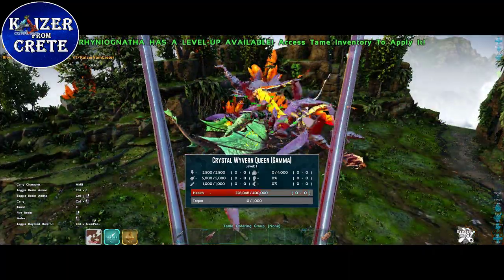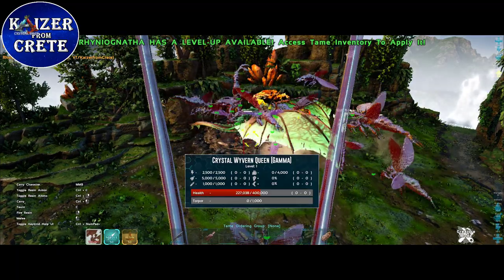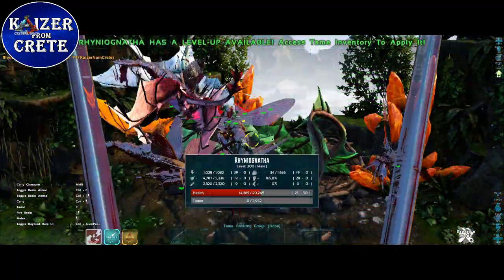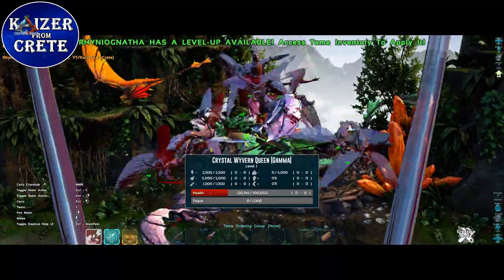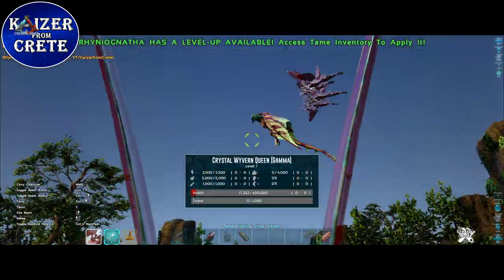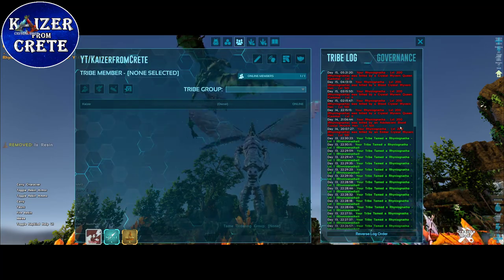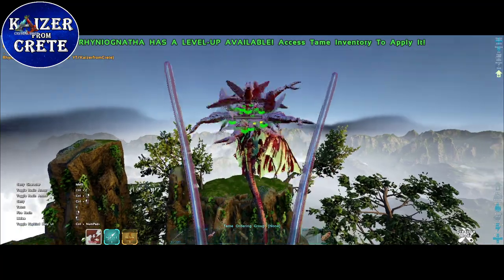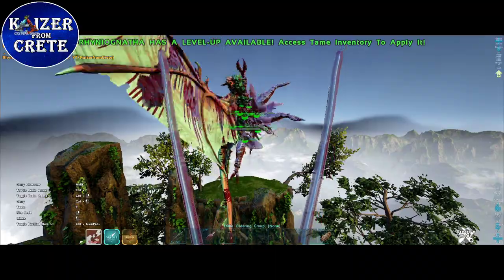I'm down to 50 resin and we haven't lost any rhinos — the Crystal Wyvern Queen has lost almost half her HP. Now I'm down to 25 resin, it's almost down to 100,000 HP, and we've only lost three rhinos. I think we will win this time. I have four resin left and the resin armor is about to expire, but we've only lost eight rhinos so far. The Crystal Wyvern Queen is left with 7,000 HP — I think it's gonna go down.